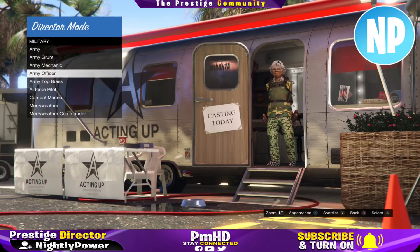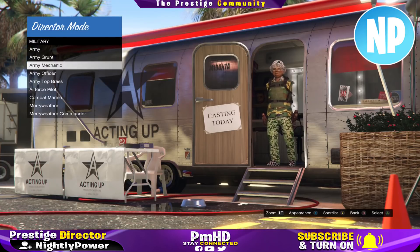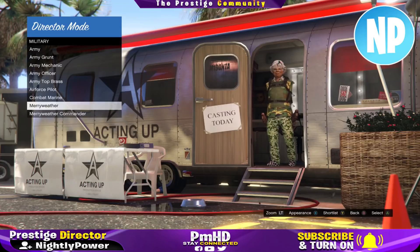What you want to do is scroll through the outfits and find three outfits with a Christmas mask, then go ahead and shortlist those outfits. When you're done shortlisting, you should have those three Christmas outfits in your shortlist.